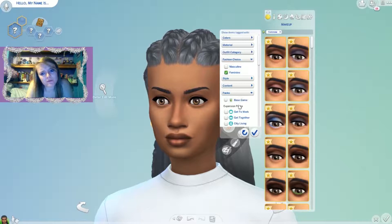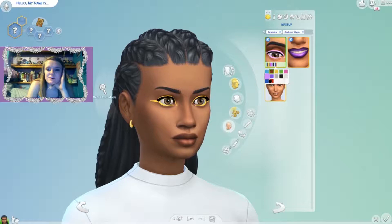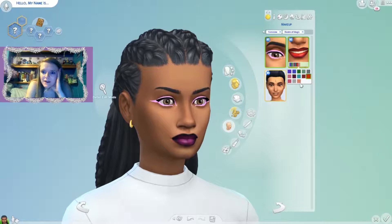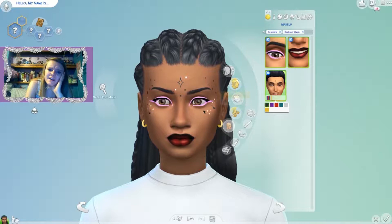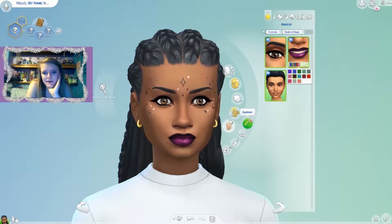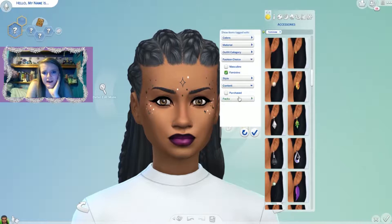We did get some makeup — there's some funky eyeliner with the original black swatch and some fun colors. There's lipstick too; I really like the red and a slightly different version of it. It's not too funky, so it's versatile. And then this marking we saw in the trailer — I thought it was a tattoo but it's makeup. We're making her kind of evil so I think it's a good look.